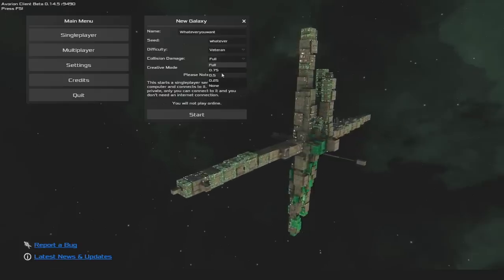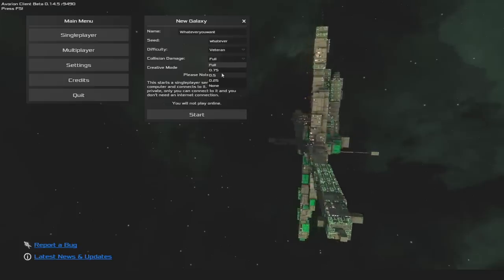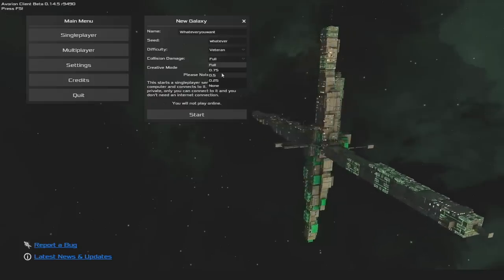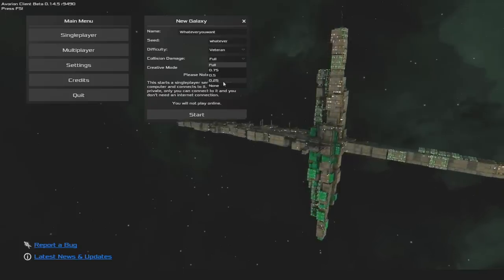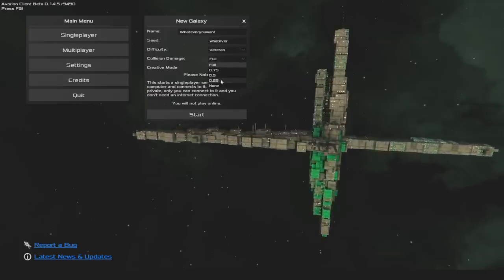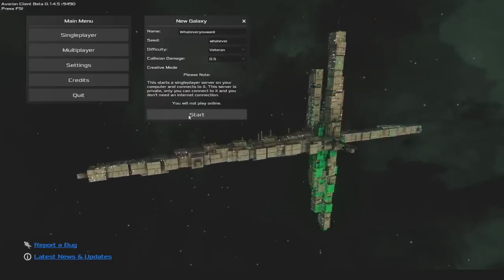I do like having collision damage on. Crashing your ships is a fun part of the learning experience, and it gives you an opportunity to build new ships. If you haven't died from pirates or something in a while, then crashing into an asteroid is a good kind of little wake-up call. So I like playing on 0.5, but you could do 0.25, and then you'll be able to bump into some things a little bit and be okay. At full damage, if you slightly graze something, you will explode. So we're going to go 0.5. Creative mode is basically free building mode. We're going to play on the regular game.